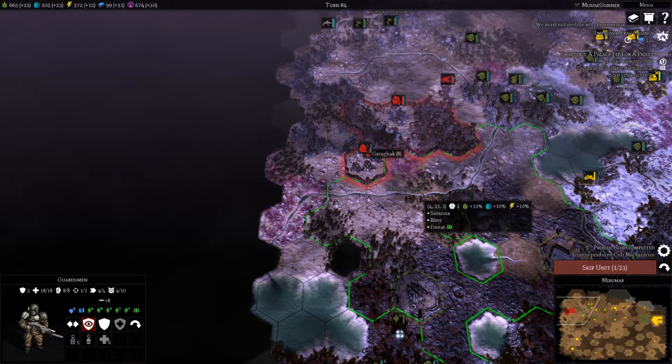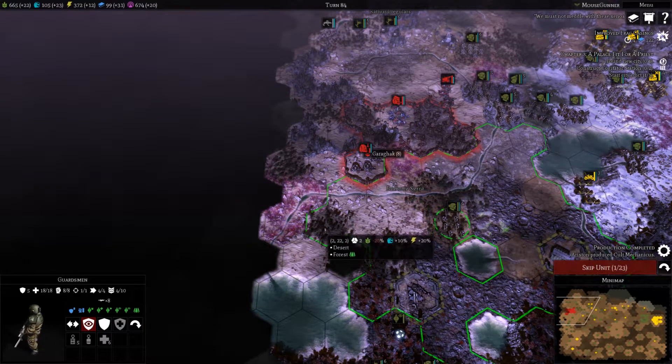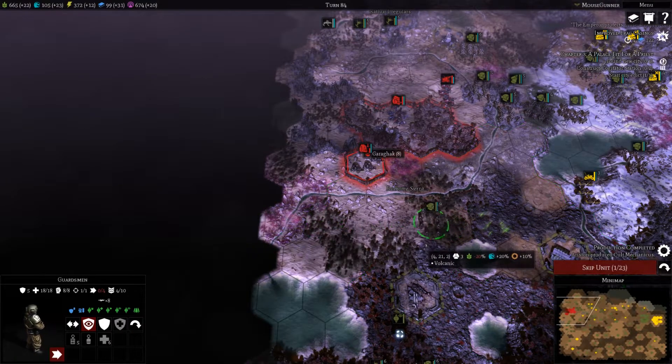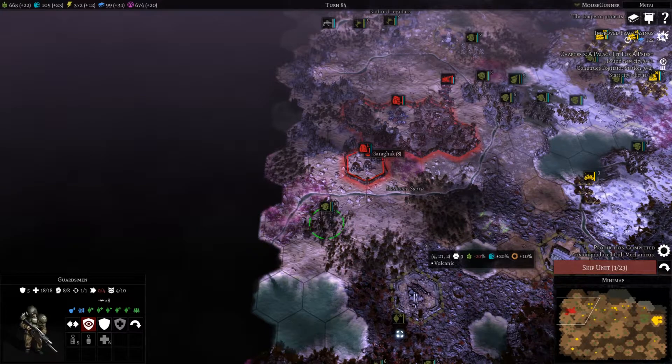These guys should be able to move up. Now if I move them here they will get attacked by the city, so maybe not the best move. Let's move here instead. I think that we will have a reaction shot on us, but we'll be able to fire back.